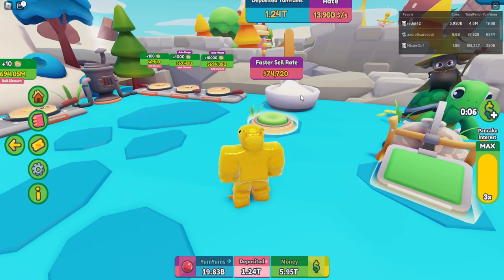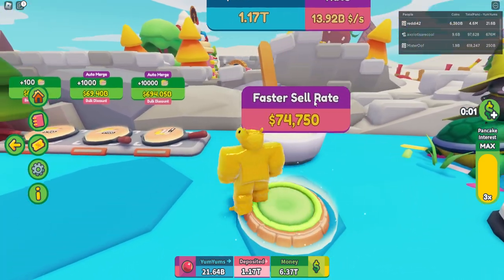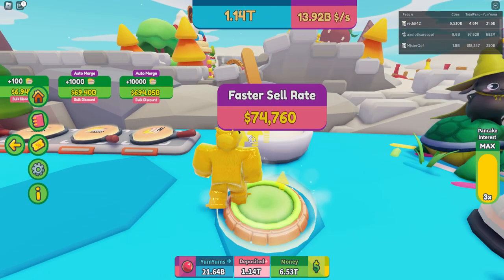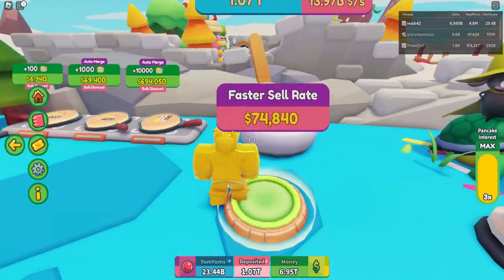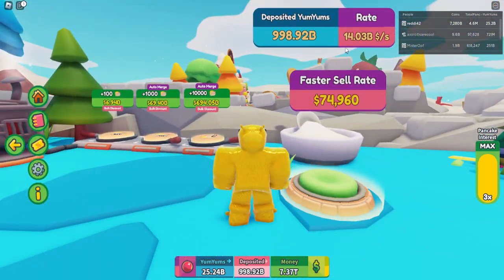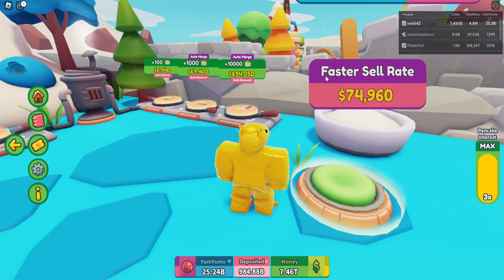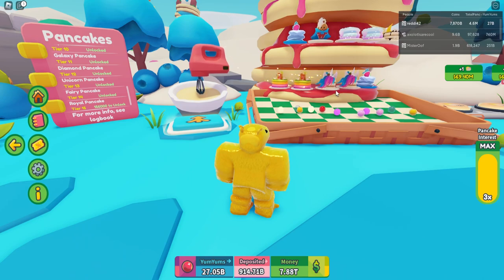The deposit rate button got buffed so you can get it pretty fast, but doing it slowly is still slow. The fast way is to click the half button and just spin through it quickly — you can buy it pretty fast, get your rate up faster. This makes it sell faster so you can get money faster and use the times two boosts from the obby more often.